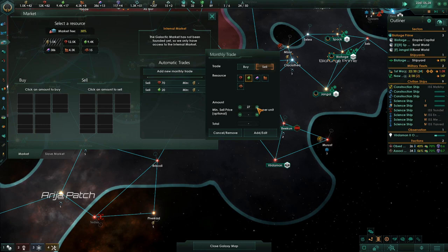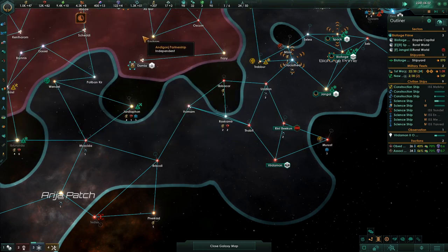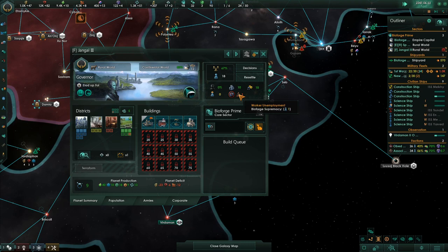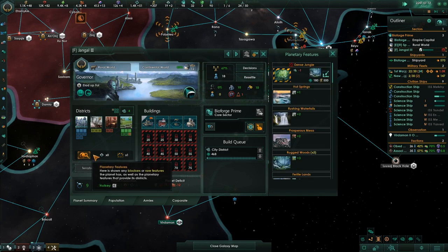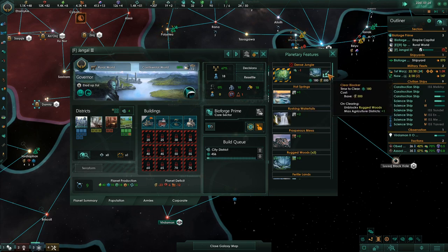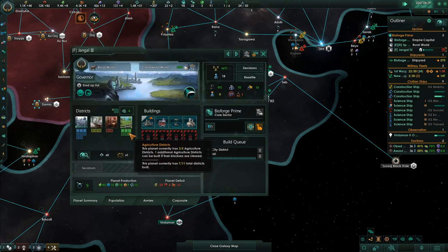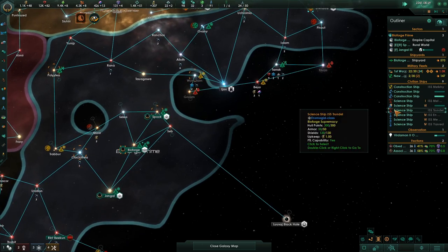Going to sell a little more food. This planet has a person who needs a job, so I'm going to give them a quick job and a little more housing. We are at 1.1k. This planet can get a blocker removed — but we're not at the point where we need it yet. I need this blocker unblocked on the food district, but there's no sense spending money on it before it's time.